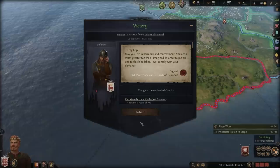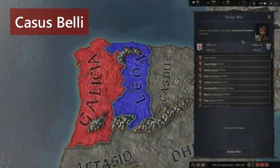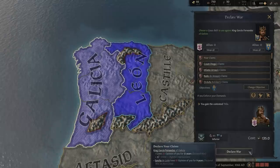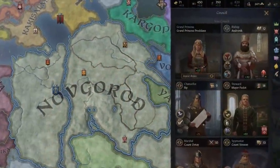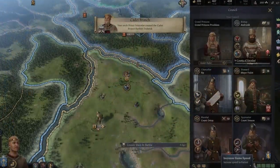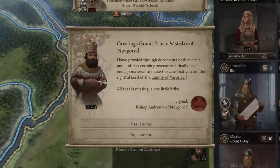Wars cannot be randomly declared — you must have a casus belli, which is Latin that translates to 'cause for war.' If your ruler has a claim on a title owned by someone else, it gives your ruler a legal right to own it and provides a casus belli to conquer it through war. If your ruler has no claims to nearby counties, you can send your religious counselor to fabricate a claim for a cost of gold, and in return it will give you a casus belli for that specific county.